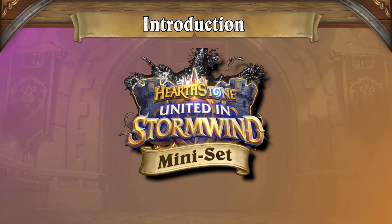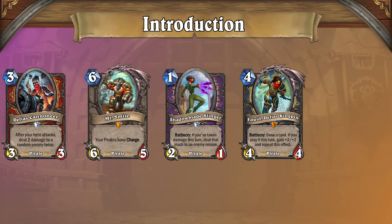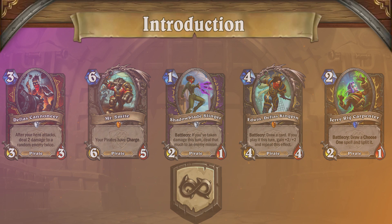Deadmines cards certainly did have an impact on our format, including cards like Defias Cannoneer, Mr. Smite, Shadowblade Slinger, Edwin Defias Kingpin, and most notoriously, Jerry Rigg Carpenter. But does that mean that the high-level meta has changed? Well, let's take a closer look.